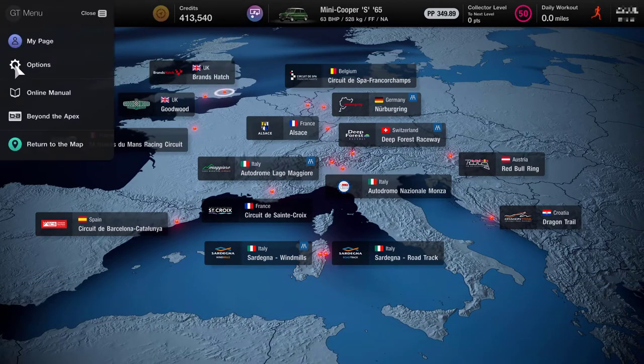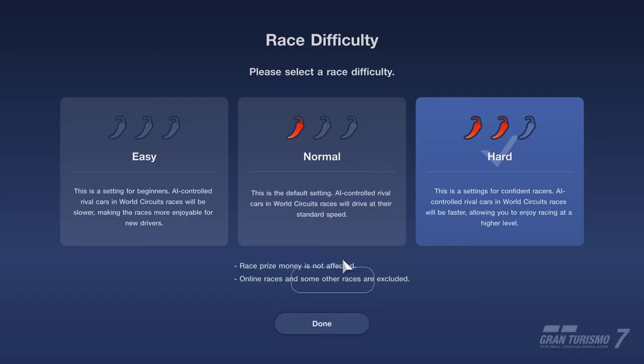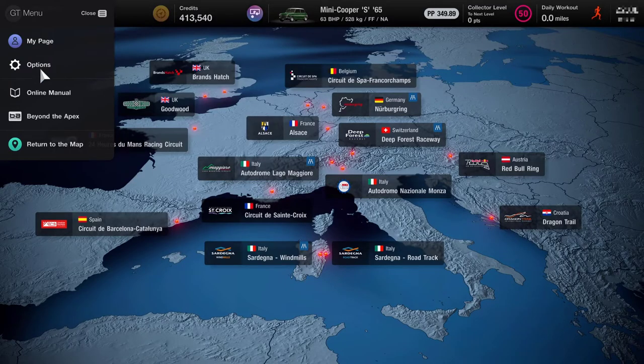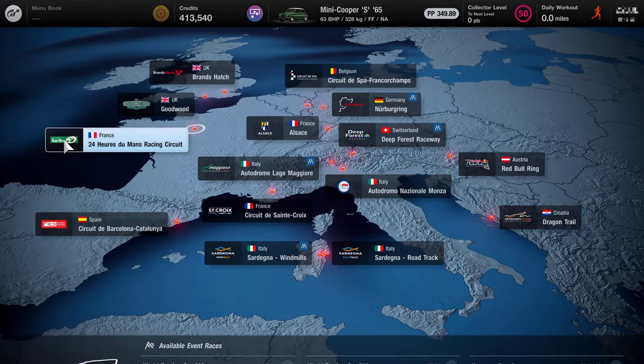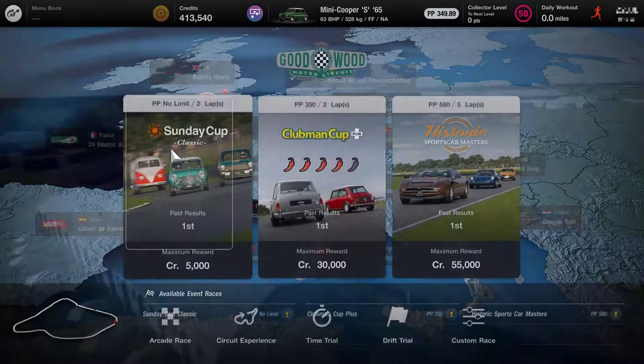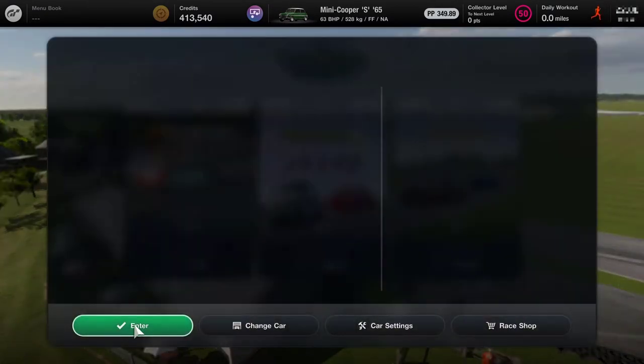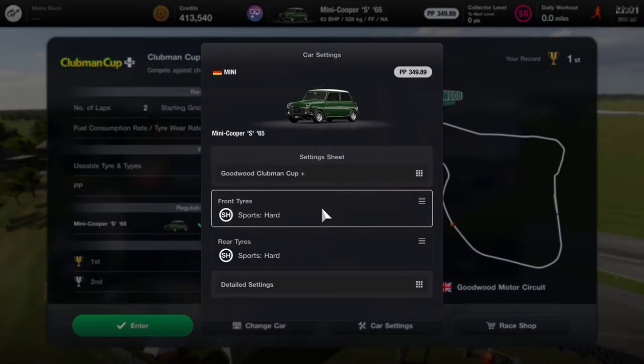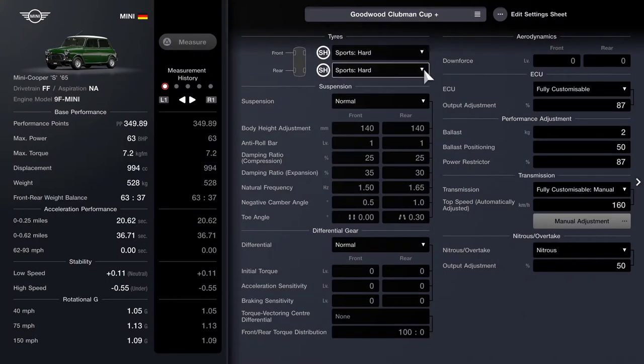I previously did this on the normal setting and really struggled, but I've had some requests to rerun it on the hard and see if I can come up with a tuning that works. And I've found one that enables us to win by some considerable margin. So I've gone with the sports hard tyres as I did before.